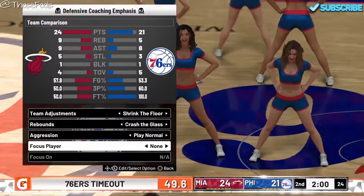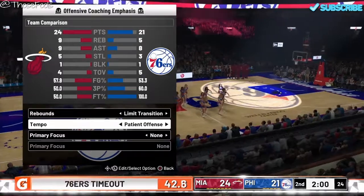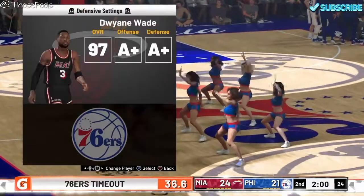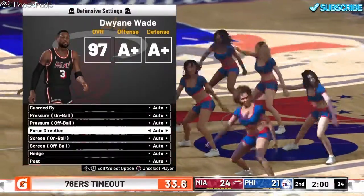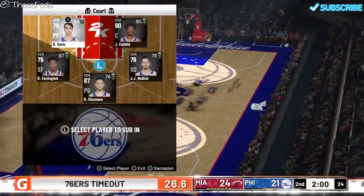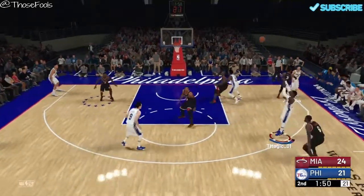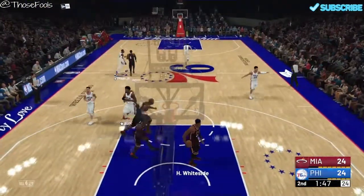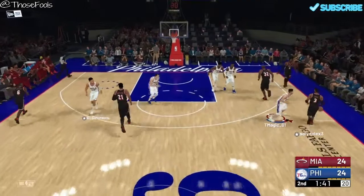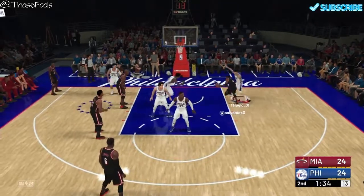I put my defense to 'shrink the floor,' which is going to force him to be more of a shooter — hopefully. You have to know the person on the other side to do that. On the Heat, they don't have much shooting, and this entire game he hasn't looked to take any three-point opportunities. So I'm going to shrink the floor and make it hard for him to get inside, which is what he's been trying to do. I also took away the baseline — he's been going baseline to get a lot of his scoring opportunities. I was already trying to manually do that, but it seems much more effective when you actually put it in the settings.